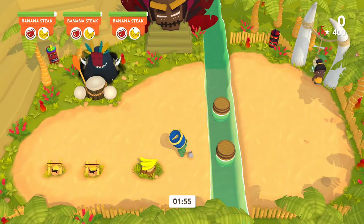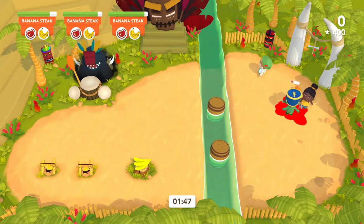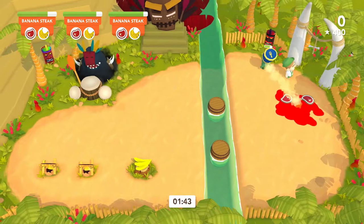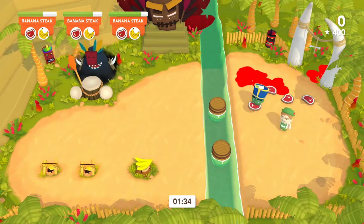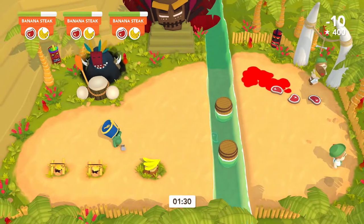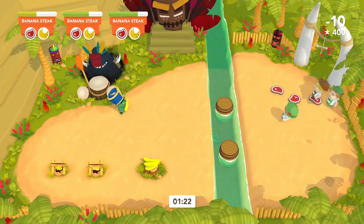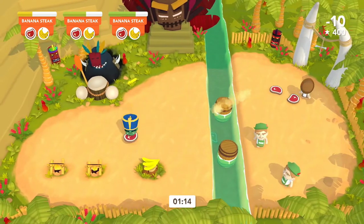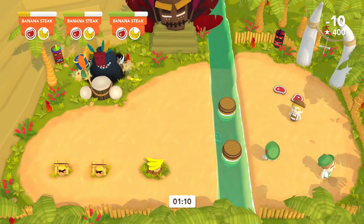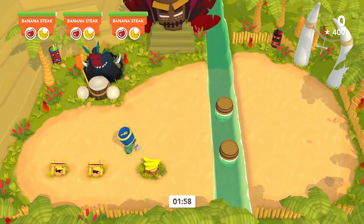Trying to figure out the controls — X is dash. We kill the humans and get meat from them; it's Cannibal Cuisine, so that makes sense. In the top left it shows, kind of like Overcooked, what type of meal is needed. They want a cooked banana steak, so we need to put it on the fire and cook it.